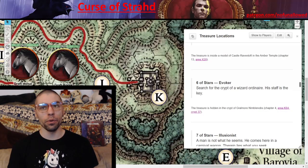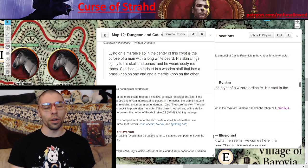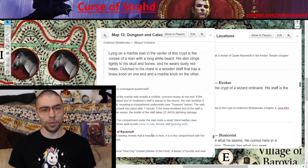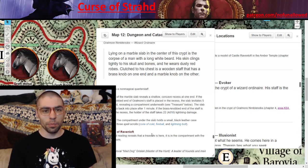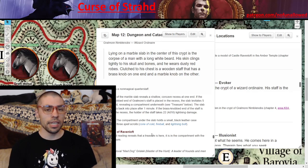Six of Stars — Evoker. 'Search for the crypt of a wizard ordinaire. His staff is the key.' This takes your players to crypt number 37 where they'll spot 'Gralmore Nimblenobs, Wizard Ordinaire.' A quick search through the catacombs and players will find it easily. Once inside, they have to take Gralmore's staff and place it against the stone slab. If they put the wrong side on, they take 4d10 points of lightning damage. If they put the right side on, the slab lifts open and they'll find scrolls and the item they seek. Perhaps this fortune was Gralmore's most treasured possession in his lifetime.